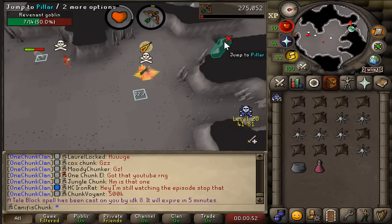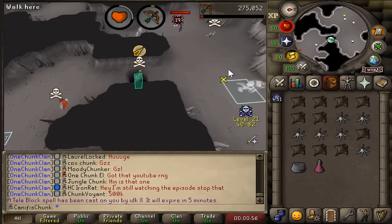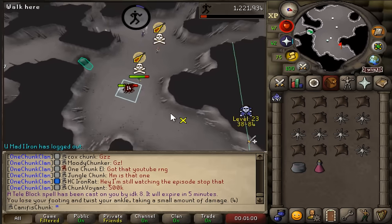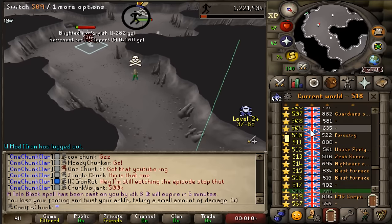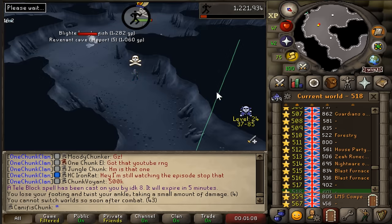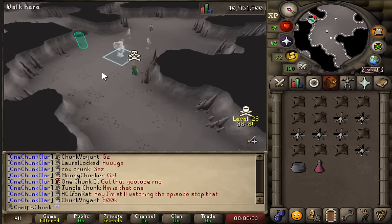Here we go - let's see if this PKer has 65 agility. See you, bitch! That literally happened two seconds after recording. It's so funny - it takes them so long to run around, I just hop worlds and can't get killed. Amazing. Teleblock? Five-minute teleblock? Death sentence? Nope, not for me.